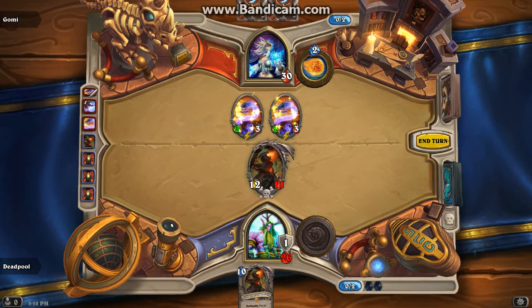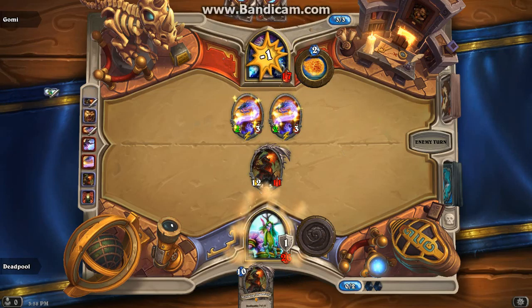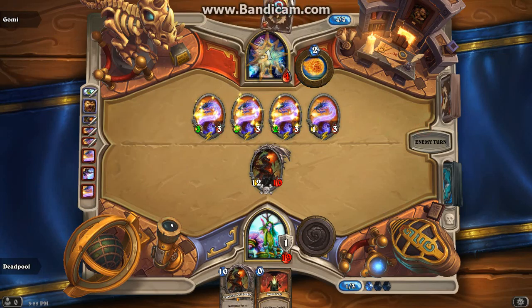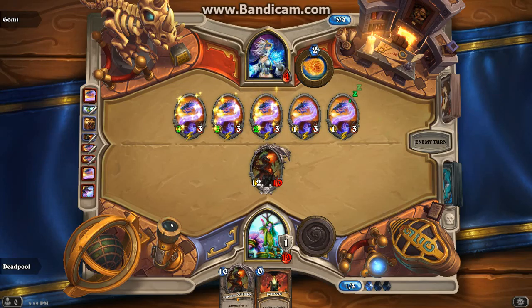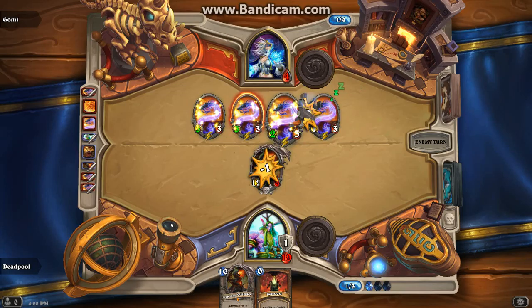When your opponent deals a few damage, deal 12 damage right back at him. As long as you have Deathwing Dragonlord in your hand, it's okay for your Dragonlord to take hits. So now your opponent has no way to win. We still haven't got the full combo so we're just gonna have to wait. Watch - opponent proceeds to kill Deathwing Dragonlord.